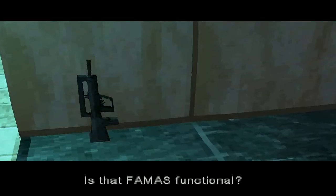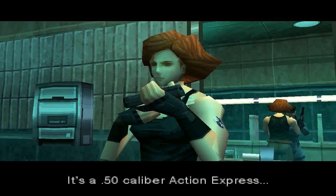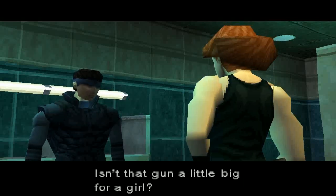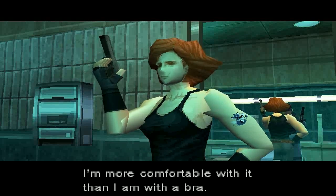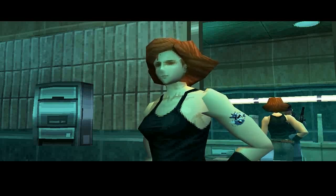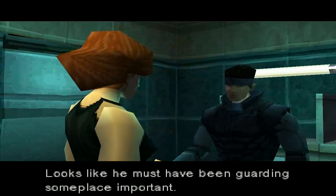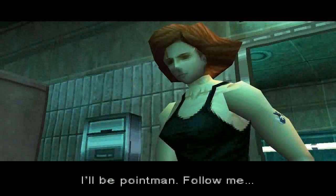Snake asks if Meryl's FAMAS is functional — unfortunately it's out of ammo. She found a Desert Eagle .50 caliber Action Express in the armory, passing on the SOCOM pistol. Snake jokes she got him the leftover and asks if the gun isn't a little big for a girl. She says she's used a gun like that since she was eight and is more comfortable with it than a bra. She also gives Snake a level 5 security card found in the pocket of the uniform she was wearing — the door to the commander's room requires level 5, and the overland route north is blocked by glaciers.